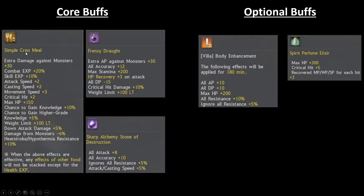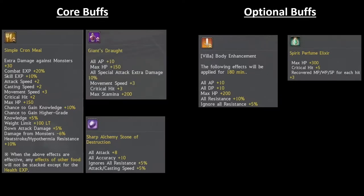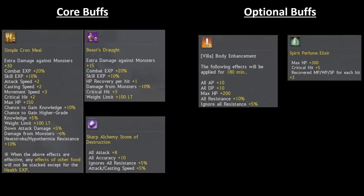The core buff is going to be a simple Cronmule, a Frenzy Drought, and any Destruction Stone — the Spirit one is absolutely fine. If you find that you are not tanky enough to use a Frenzy Drought, you can use a Giant's Drought instead. If you're still not tanky enough, you'll have to use the Beast Drought, which gives you some more tankiness.